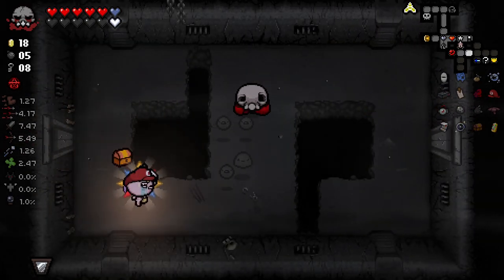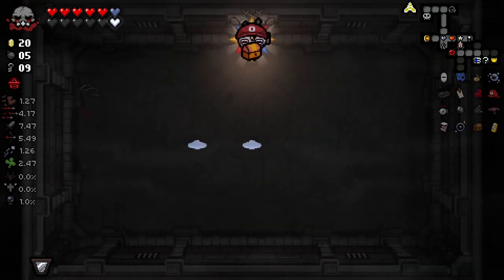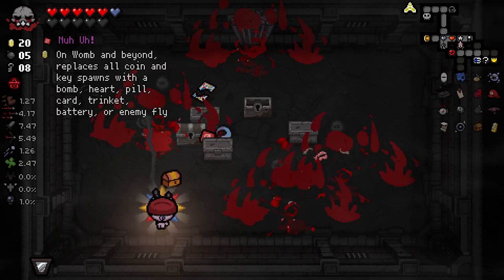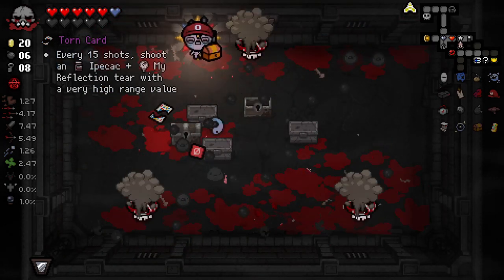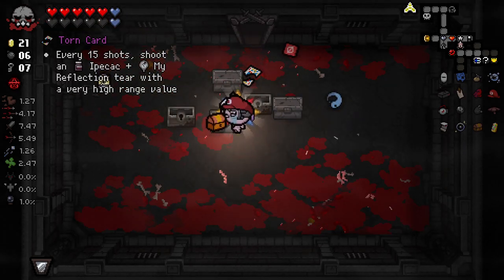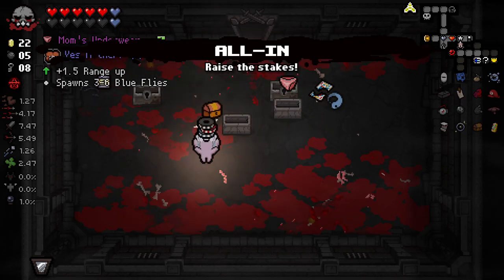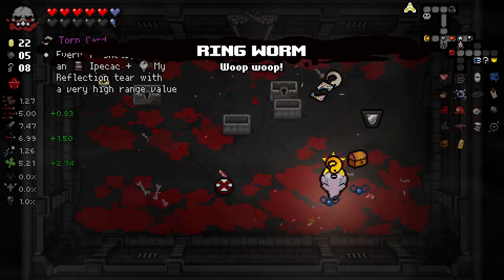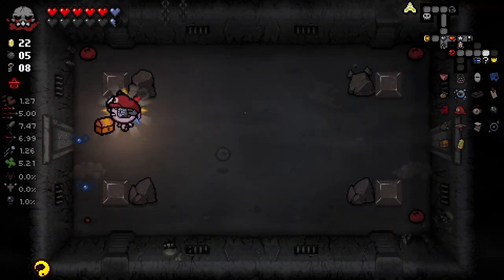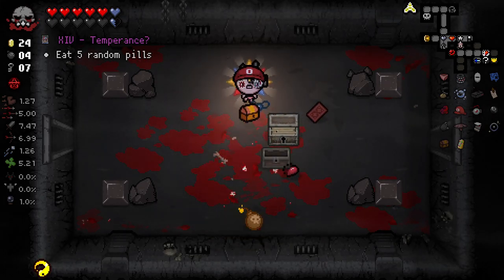I used my Immortal Heart to do that — that was a little silly, I didn't realize it would use it up. What have we got in all of these? Two items. I've just got to see — I think we have to try it, don't we? It's wacky, just wacky enough that it just might work, and it's golden as well, so even more reason. Five random pills — not my style right now, thank you.